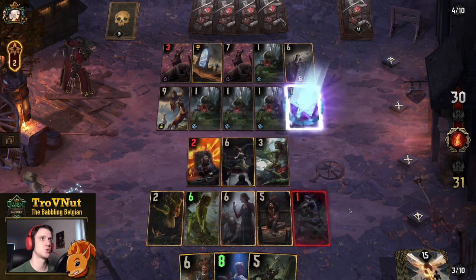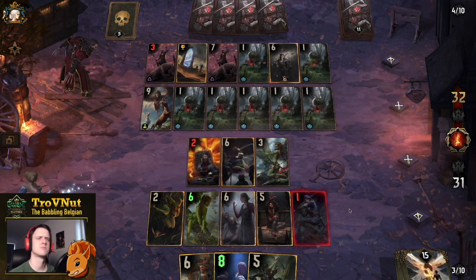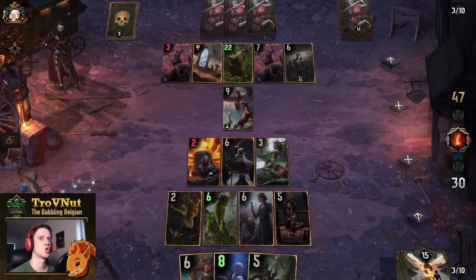Our opponent plays one, two, three cards - that's going to be Glustyworp. Wow, okay. It was clear that was going to be Glustyworp, but holy. I still have two Harmony cards on the board and I have one of each unit type - that's 15, 16, 17 points, so 9 is 15, that's 17 points.